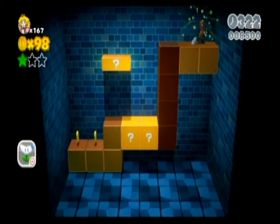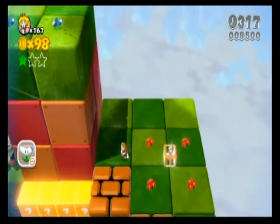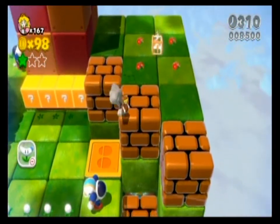Ground-pound on this and get your first green star — the first green star of the level. And there is the stamp, right down there.